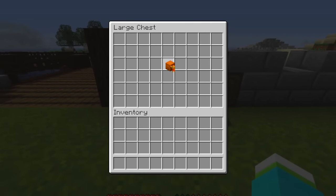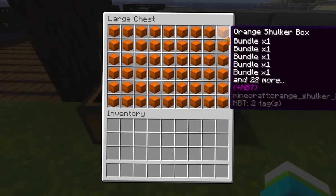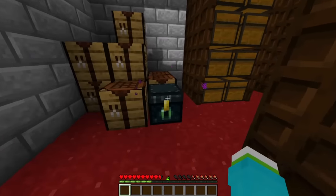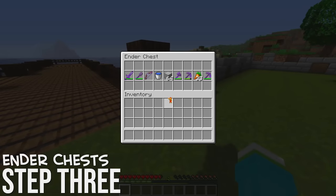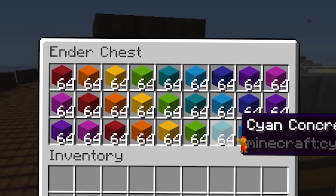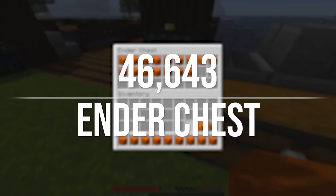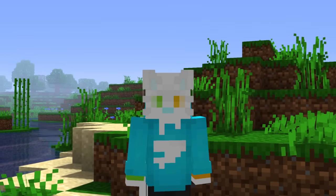Now that we're storing the maximum number of items possible in an inventory slot, we need to figure out how to move as many inventory slots as possible with us — and remember, we're not allowed to pre-build anything between the two bases. The obvious next step: ender chests. Ender chests are essentially magic portal chests that no matter which one you open, they'll always have the same stuff inside. Similar to a shulker box, an ender chest also has 27 inventory slots, meaning if we fill our ender chest with shulker boxes, we can carry another 46,656 buckets of milk.